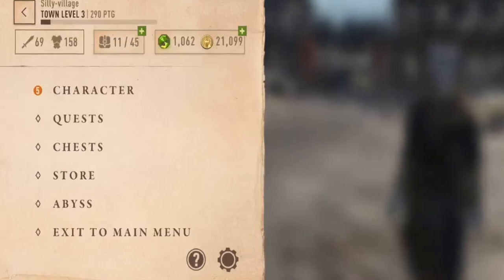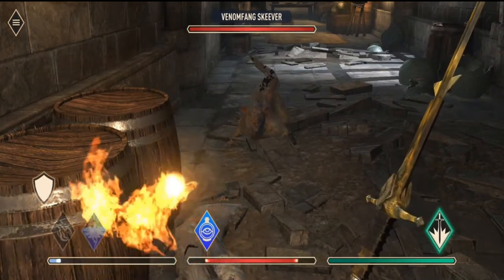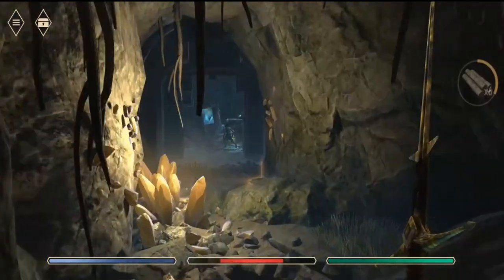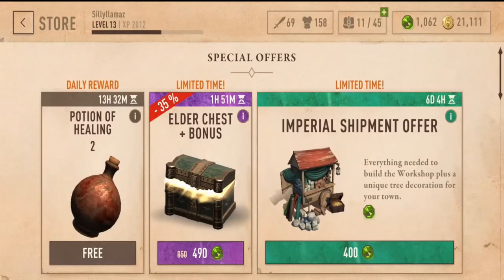The closest thing to variety is the Abyss, a game mode which basically is a survival mode. You make your way into deeper and deeper underground and face harder and harder enemies as you do so. There's also an arena mode but at the moment it's locked — I'm sure this will be a PvP area.